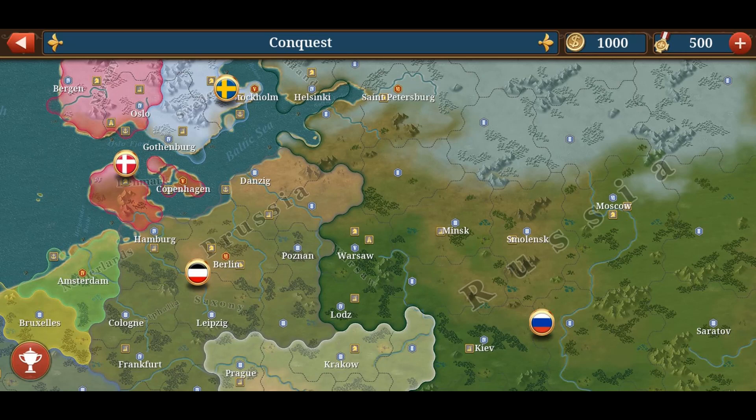Hello everybody, welcome back to another episode of European War 6 World War 1. Today we have a look at the World War 1 mod in European War 6. This is a beta version — I don't have the APK, only the texture images shared by the Canadian Modder himself. He's been working on many mods: Glory Communism, Glory Communism 2, the Great War mod which has already been released, and now this European War 6 WW1 mod.